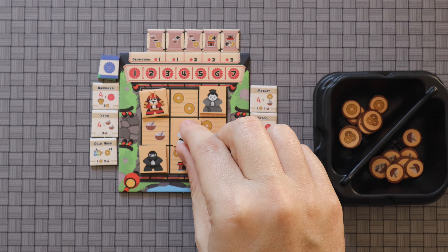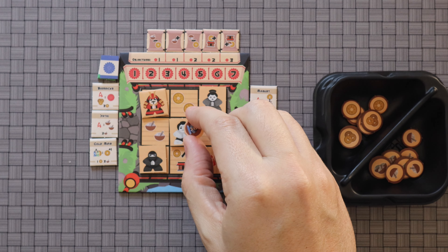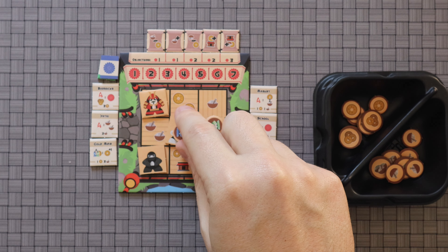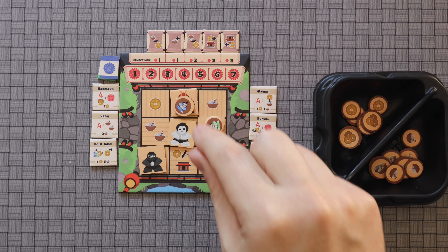Or you might gain a gold or rice and then be able to build one of these buildings, assuming you can pay for it. Or you might take actions. After you move your specific meeples, you will then put your symbol on top of them, which lets us know that they cannot be activated again until that is moved. So if blue does that, green has to activate one of these other three. And then once that has been moved, they'll mark it, and blue will get to move either of these two here.